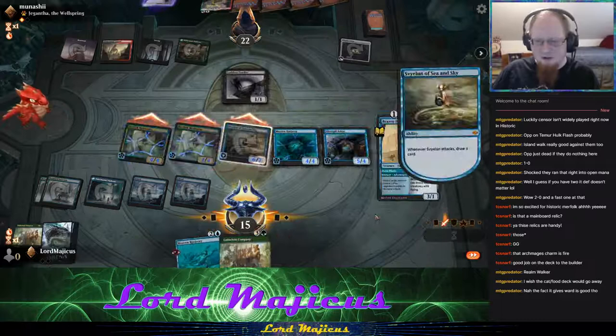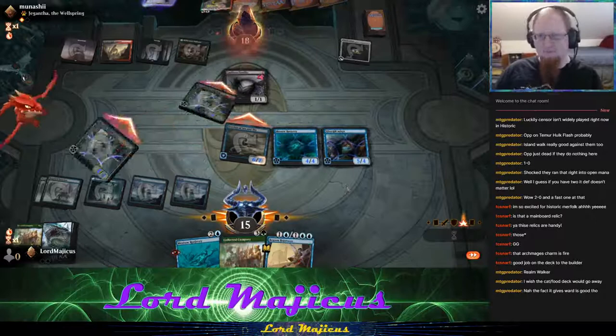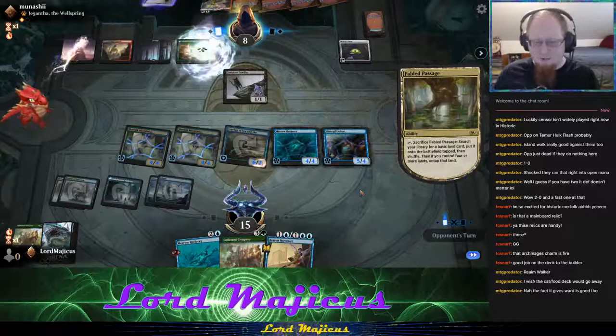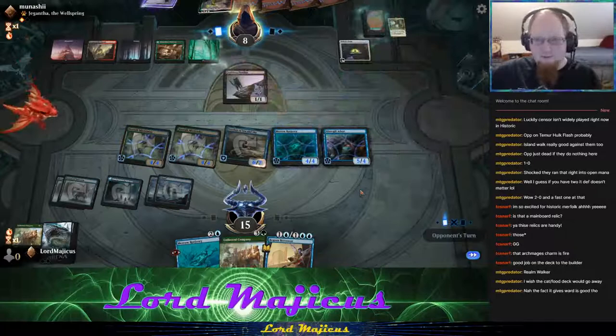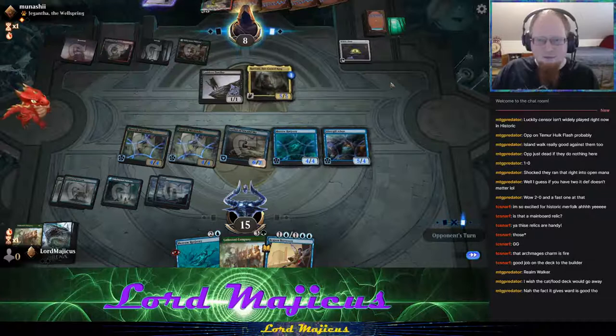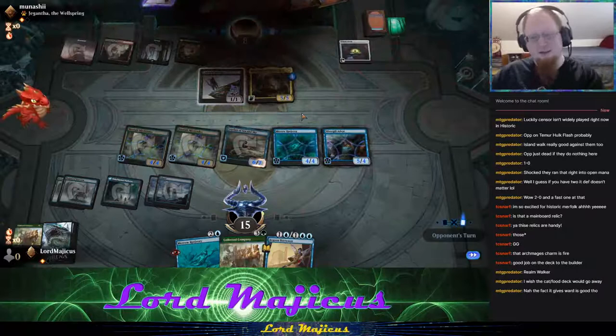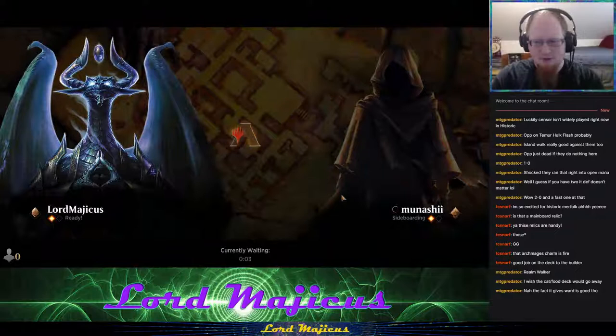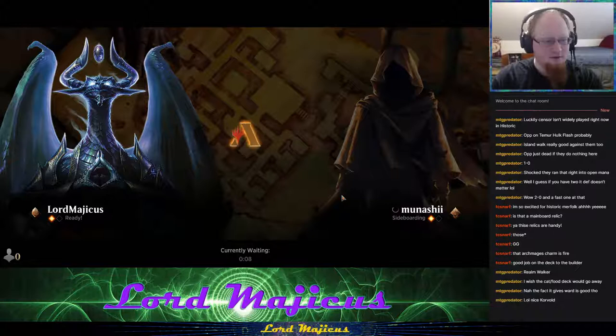Excellent draw — Spayloon just bringing us the gas. We are murdering them this game. It almost doesn't matter what they do. We can play Rejury, tap something down, borrow something with Brazen Borrower, and attack for a ton. They're dead. Look at what a difference being on the play versus being on the draw made — incredible.